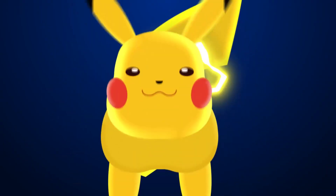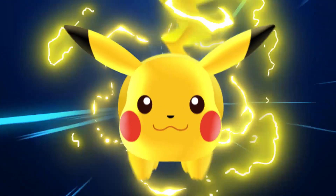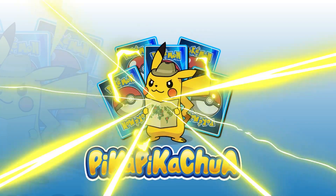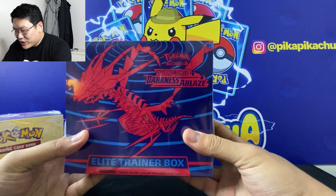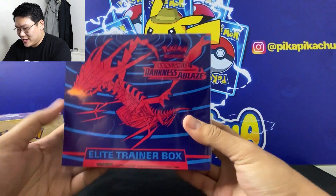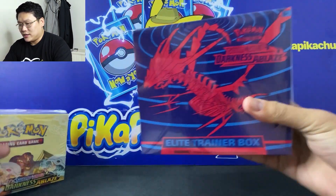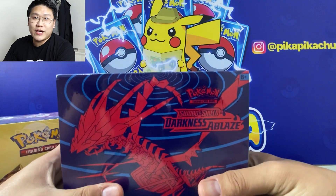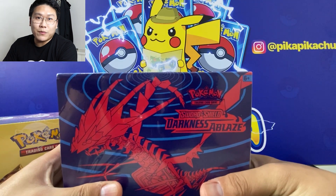Hi guys, welcome back to our channel. Today we're very lucky to have early the latest Pokémon Sword and Shield set, which is Darkness Ablaze. Join me as we open our very first Darkness Ablaze ETB. We have right here an Elite Trainer Box of the latest Sword and Shield Darkness Ablaze. These and the booster box, booster packs, and other items will release on August 14 in the US and parts of the world.